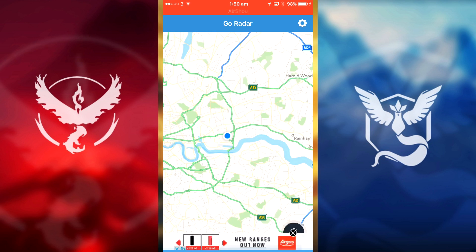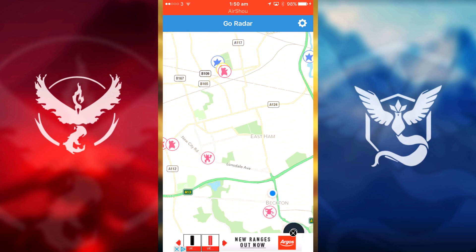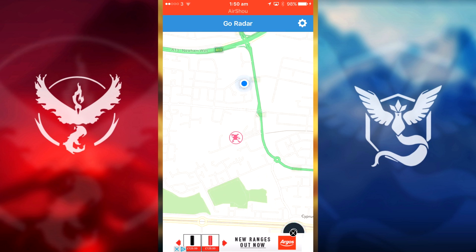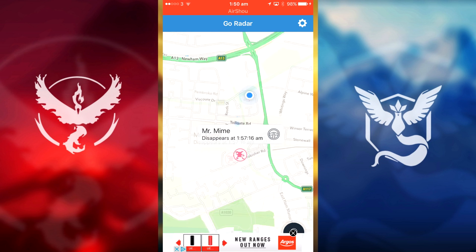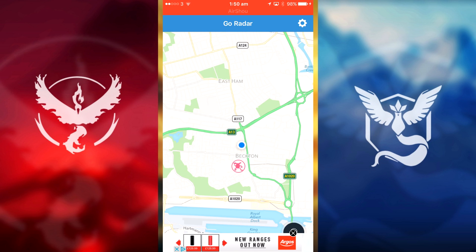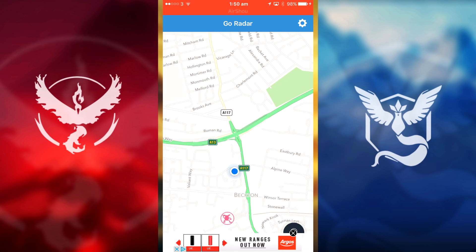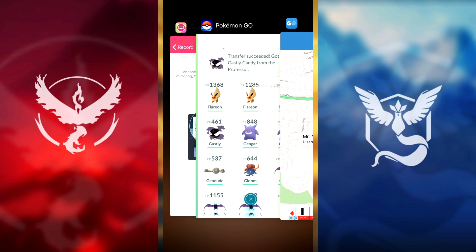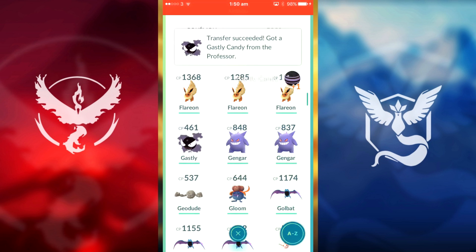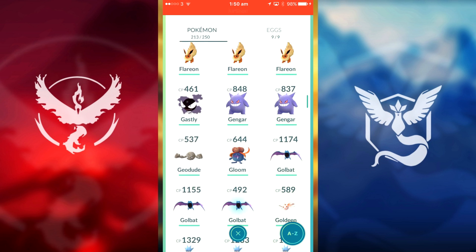Go Radar just tells you where Pokémon are in your local area. If I go to 'show favorites' it shows all the Pokémon I've bookmarked. As you can see there's a Mr. Mime literally not far from my house. It also shows the time they despawn — this one despawns at 1:57, so I literally have seven minutes to go get it if I want it. But we're not going to do that — I'll leave the link in the description.